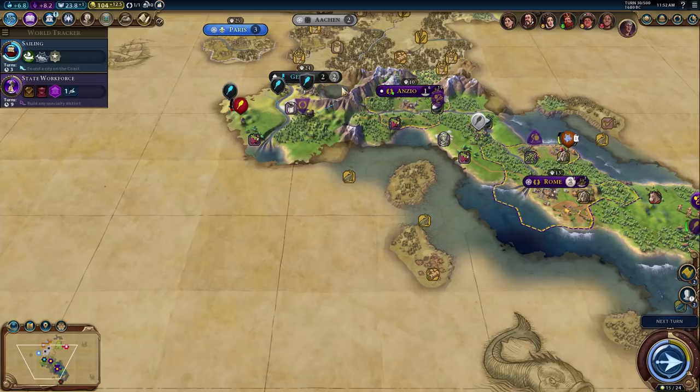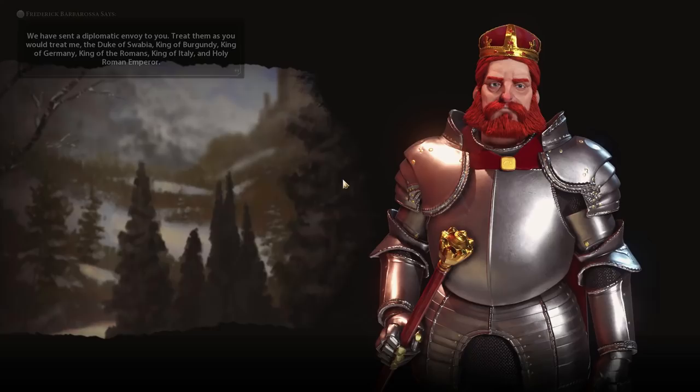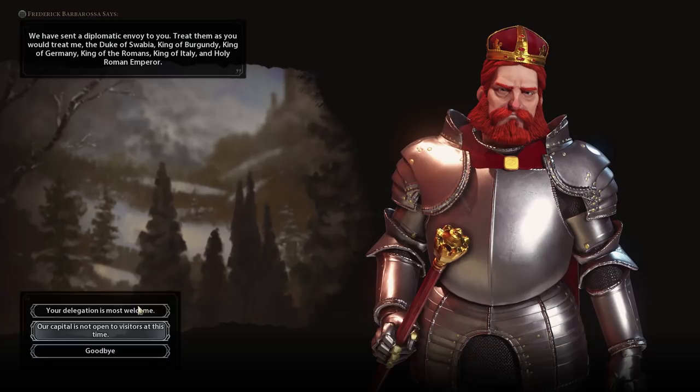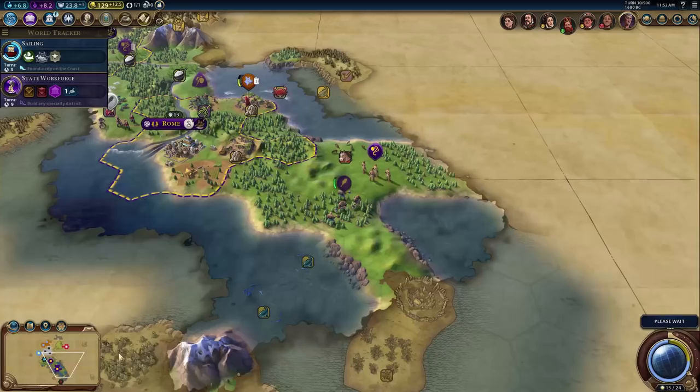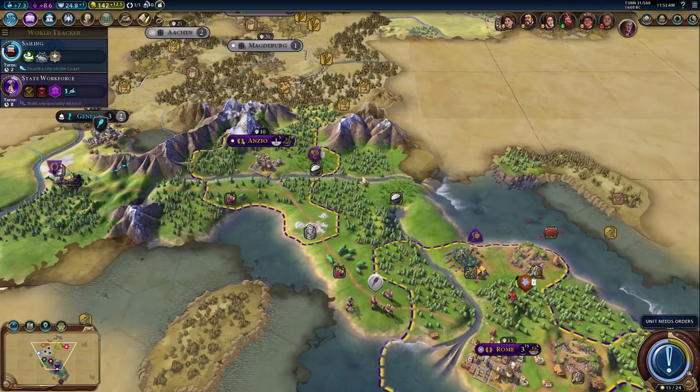We've met the Polish and Philip. We got plus one era score for each contact, so we're at 15 of 24 — actually getting close to a golden age. Germany is trading with us — Germany likes us! I'm genuinely happy about that. I think we should probably throw a second city down in this corner most likely, which is going to block off our Italian peninsula.